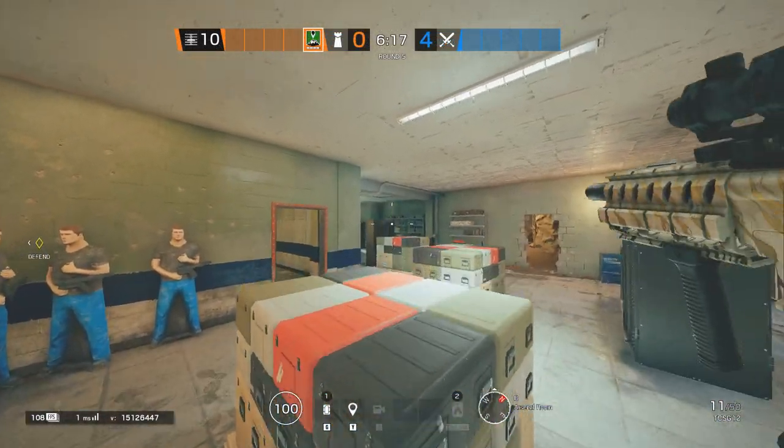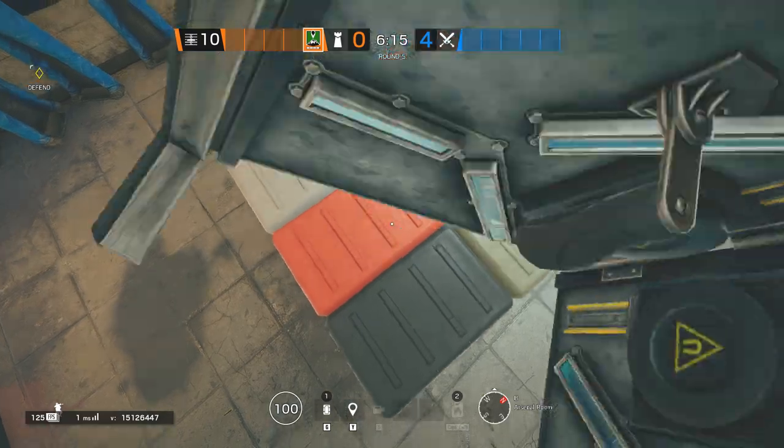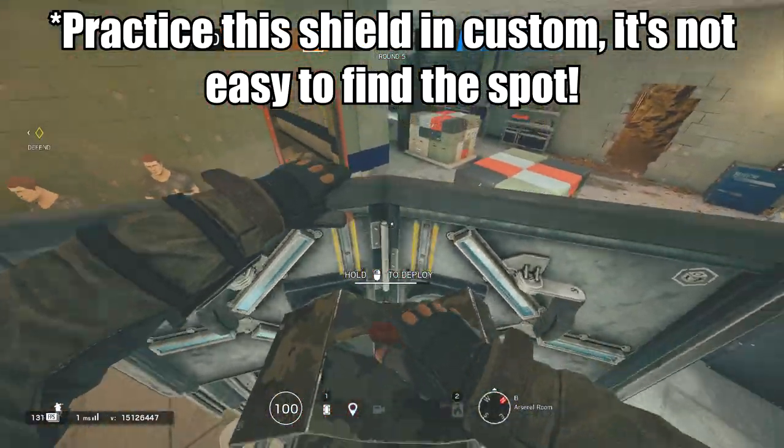Have you ever thought of denying the Kitchen hatch drop with a deployable shield that allows attackers to see you from the Kitchen hatch?